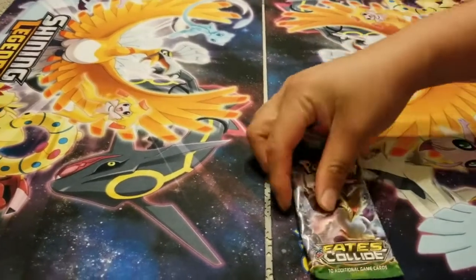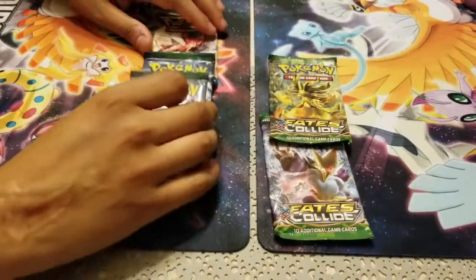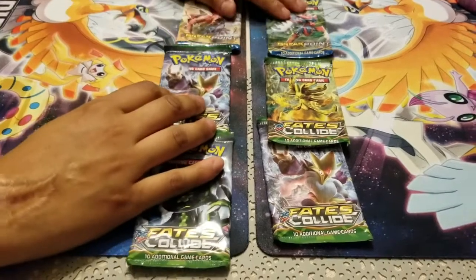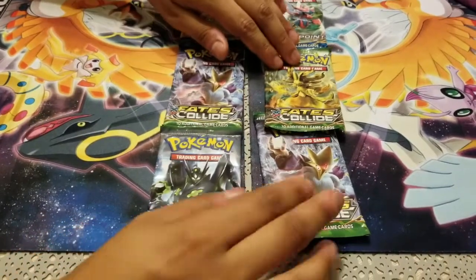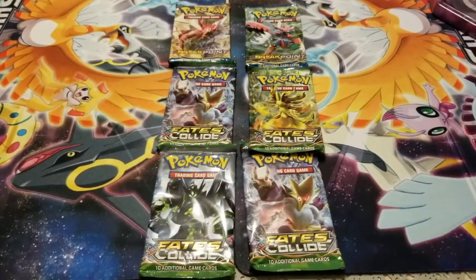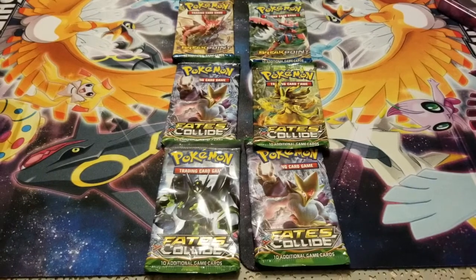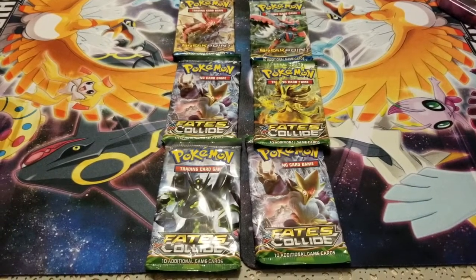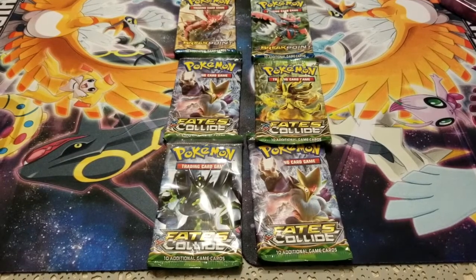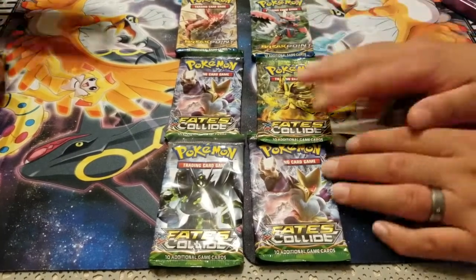This is the packs we got from them. Looks like they're all X and Y series. We got two Breakpoints and four Fates Collide. Looks like we're going to have a pack battle. We already opened Breakpoint and Breakthrough and haven't opened that much of Fates, so we're going to start with Breakpoint and then end up with Fates.